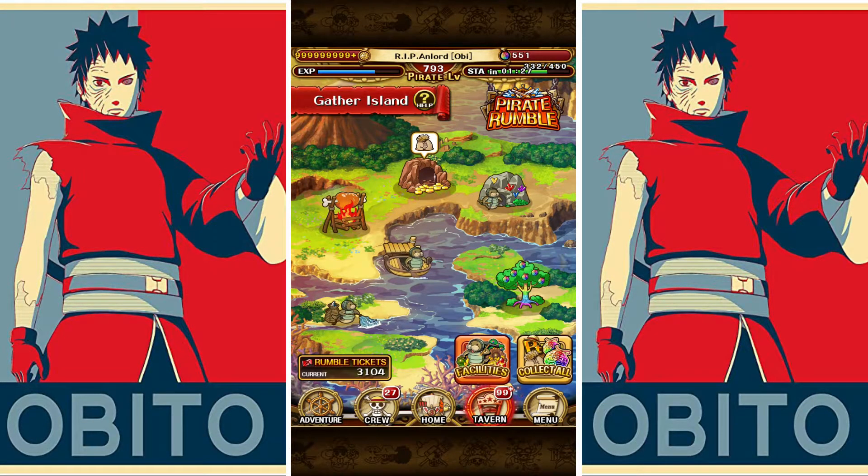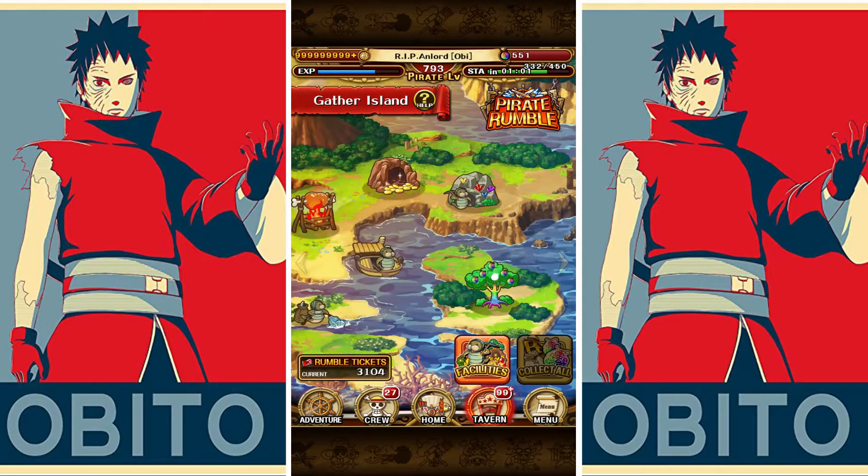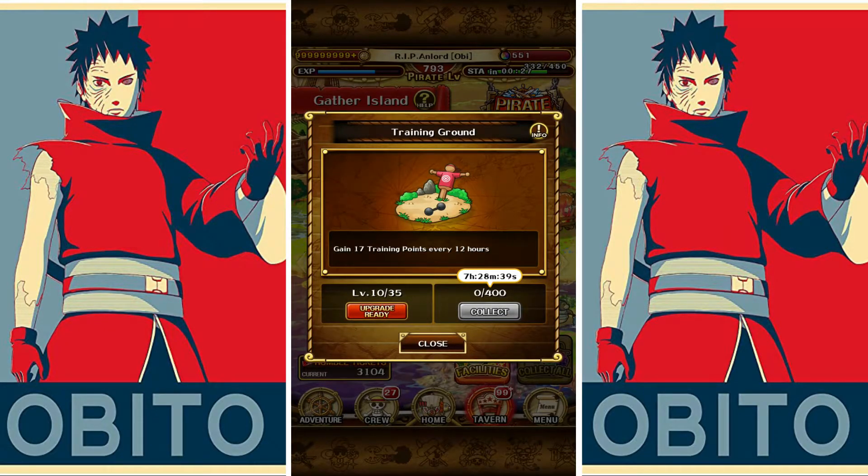Let me rejoin Pirate Rumble and check if we got a death — I don't think so. No, okay good. Gather Island is the place where you can spend your rumble tickets, apart from the rumble shop, to upgrade facilities. No matter how bad an island is, definitely put it to level 10 at minimum, because the master Chopper man missions require all Gather Islands at level 10 minimum and you will get a ton of rumble scrolls.